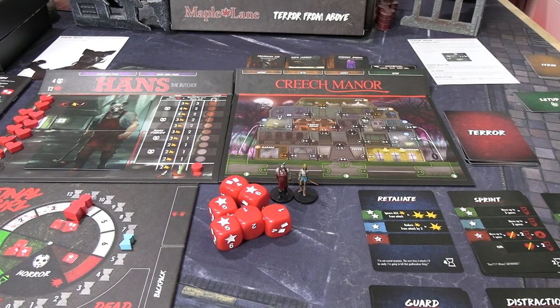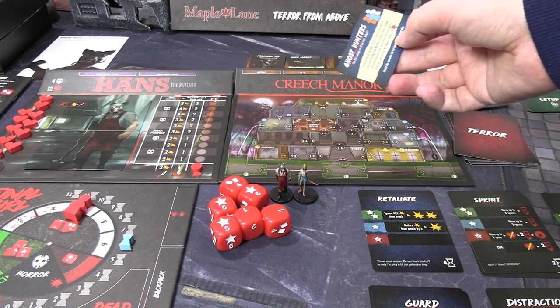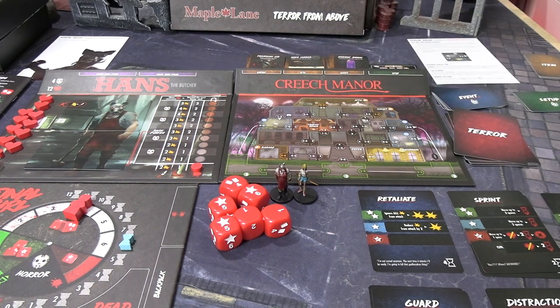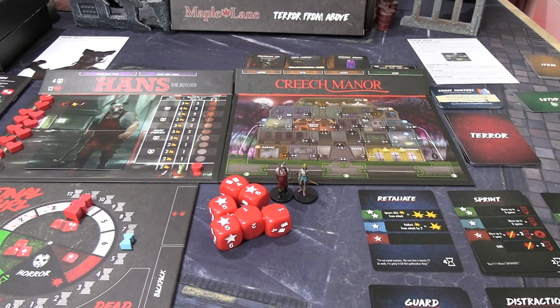Last thing to do before I set up — we draw the event card that's going to apply. So it is going to be Ghost Hunters. Oh no. Replace three victims closest to you with special victim meeples. These victims will not follow you until one of them has been killed. When each one of these victims is killed, plus one bloodlust — that is terrible. That's terrible for going against Hans, that's more bloodlust.